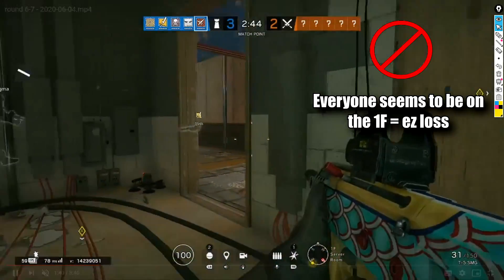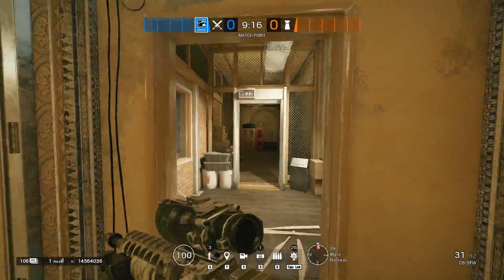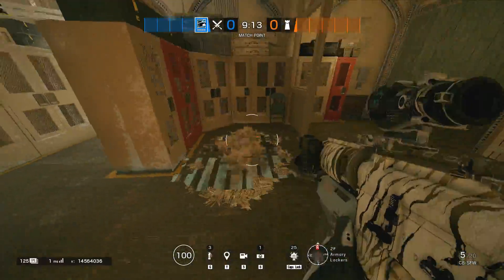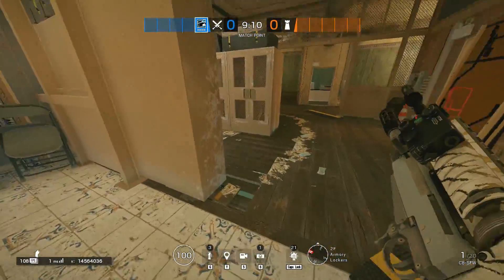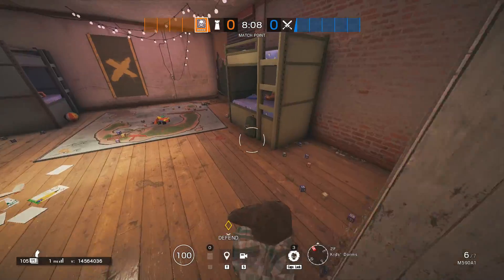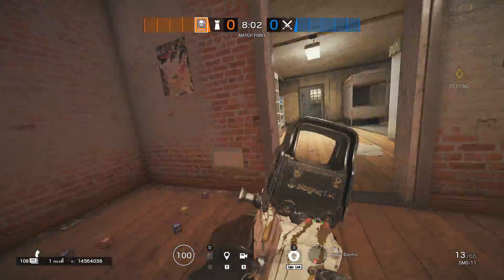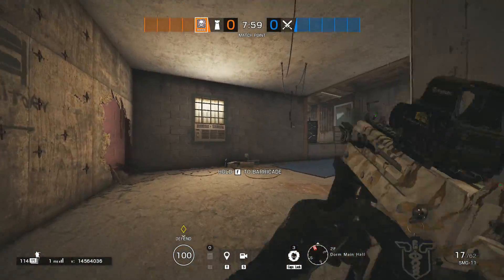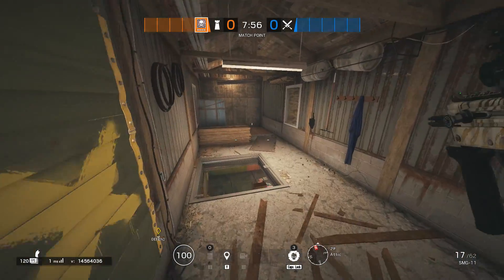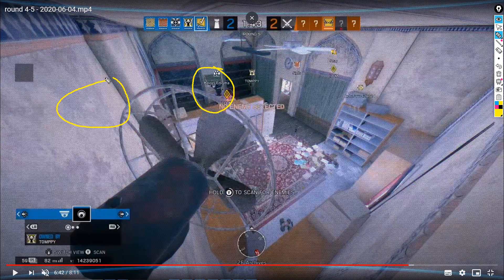I have also seen a 5 stack nearly bunkering themselves on Border — 4 inside and 1 in Supply — essentially giving attackers the whole map in no time. I promised to talk about this, and in the Border situation, when both objectives can be attacked from above, you need at least 2, if not 3, people on top. This also works for objectives like Oregon Kids Dorms — there are 2 ways of holding, one being a 3-2 split hold. Barricading Fontaine gives Office and Fontaine control to attackers; this might be okay with 30 seconds left, but not with 1 minute 40 seconds remaining.